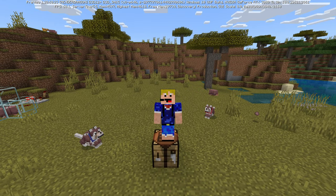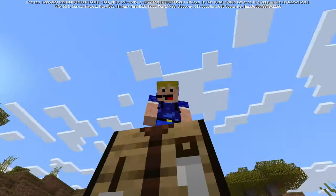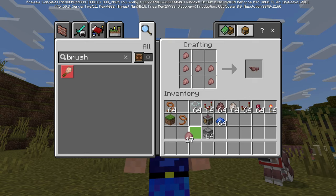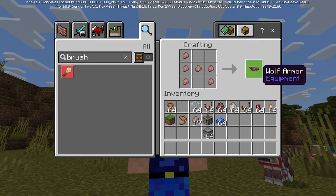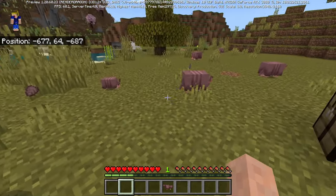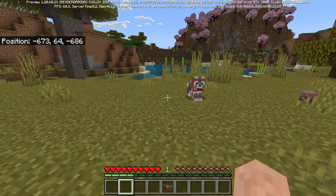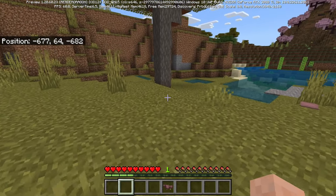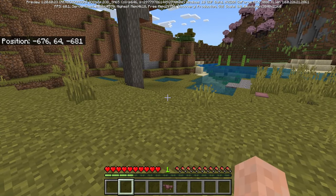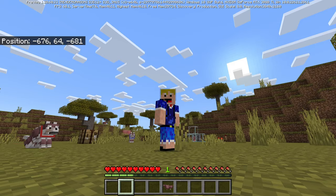Now let's move on to the wolf armor. To craft wolf armor you will need six armadillo scutes, placed in the crafting table in the appropriate shape, and this will grant you a single wolf armor which you can put on your favorite pet. Since you need six scutes to craft a single wolf armor but only get five scutes from a single brush, you will need at least two brushes to get one piece of wolf armor — this may have been deliberate or just a coincidence.